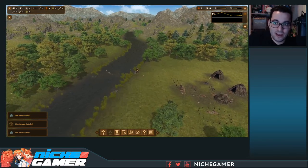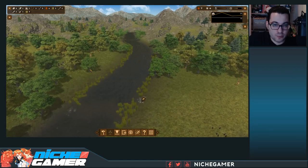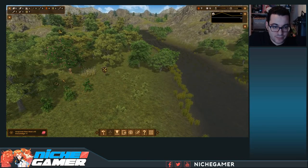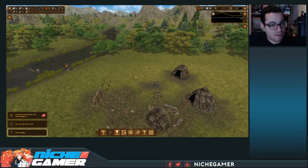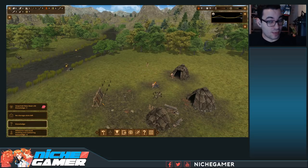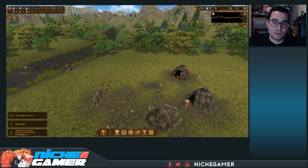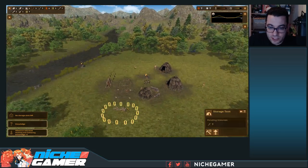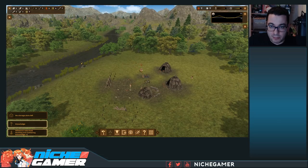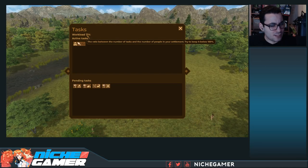As you put more work areas down they're going to do more tasks — they're gathering berries now. But this one villager is almost naked, which is a problem. As you get more skins they'll make more skin outfits. When winter comes and your people don't have thick clothes they get hypothermia and die — things can spiral out of control pretty quickly in this game because you're managing the very beginnings of humanity. They should be building the storage tent soon — they're bringing back some meats.